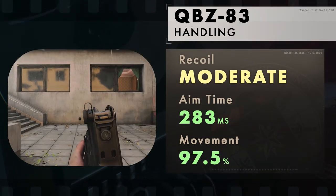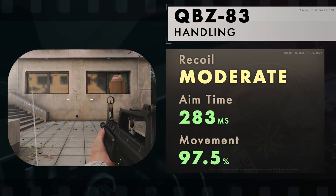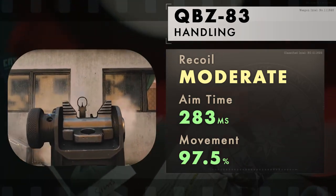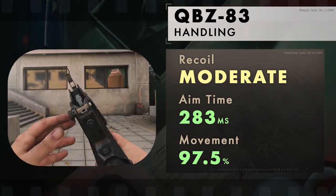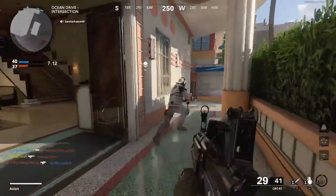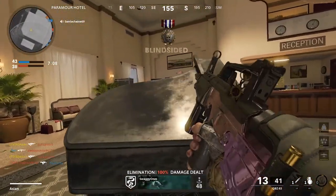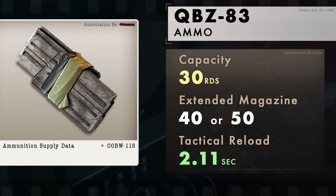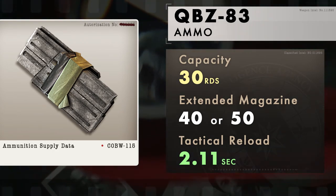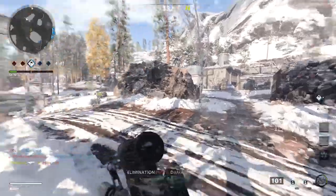The recoil of the QBC is moderate, kicking upwards and then slightly to the left. It is controllable within its effective range, but you may struggle to stay on target at longer distances under automatic fire. Aim time and mobility are where the QBC shines, with 283 milliseconds to fully aim down sights and 97.5% movement speed versus 95% of the assault rifle's default. But you trade these with slightly worse hipfire accuracy. The magazine size is standard at 30 rounds, with extended options available in 40 or 50. The reload animation is on the faster end, taking just over 2 seconds to complete.